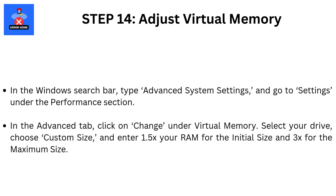Step 14: Adjust virtual memory. In the Windows search bar, type Advanced System Settings and go to Settings under the Performance section. In the Advanced tab, click on Change under Virtual Memory. Select your drive, choose Custom Size, and enter 1.5 times your RAM for the initial size and 3 times for the maximum size.